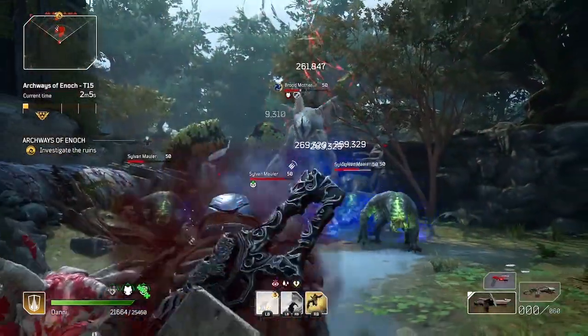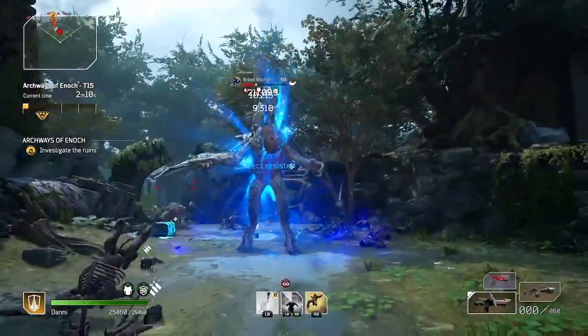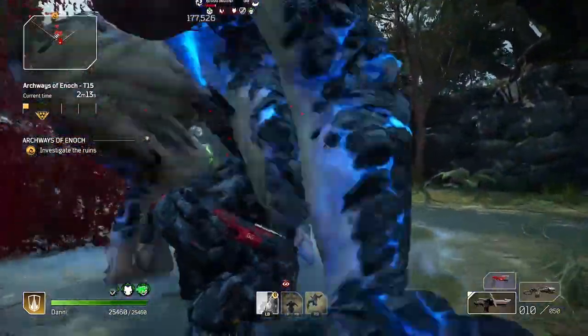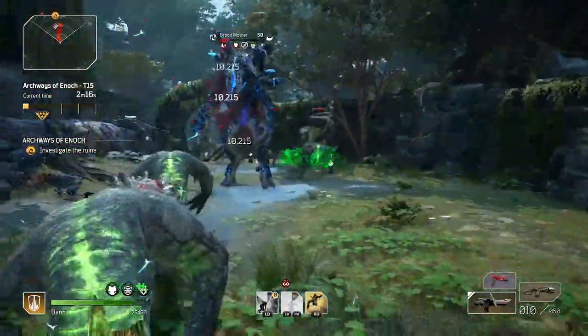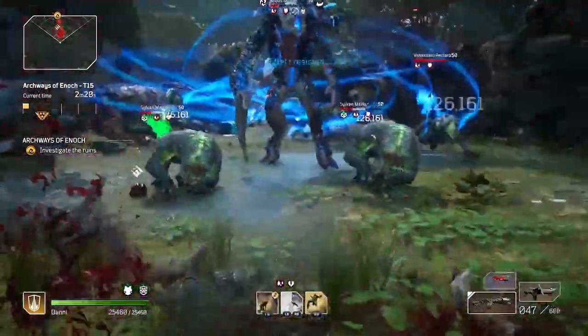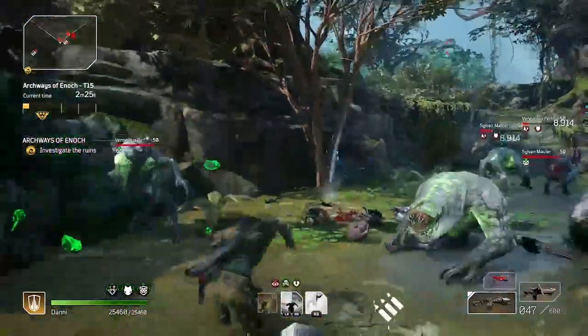So instead of Earthquake, Endless Mass, and Gravity Leap like I had before, now I've got Earthquake, Boulder Dash, and Gravity Leap. Some players just really hate the Boulder Dash skill, but honestly I kind of like it. It looks really goofy and it's hard to control, but it's so satisfying when you land it just right.